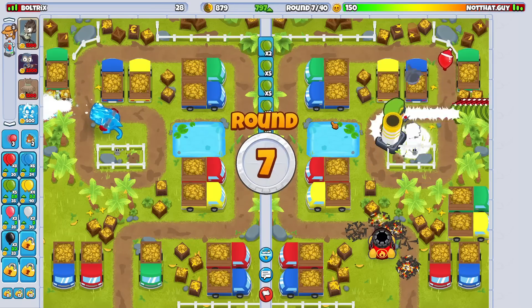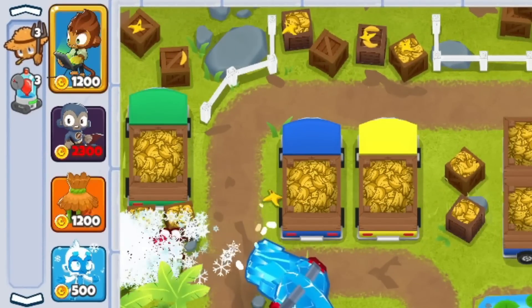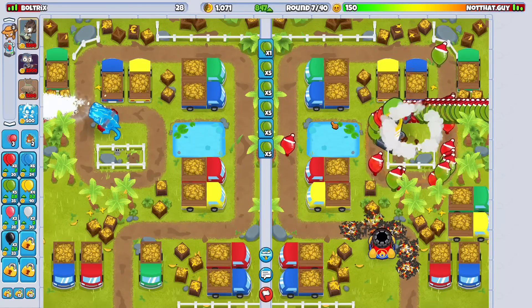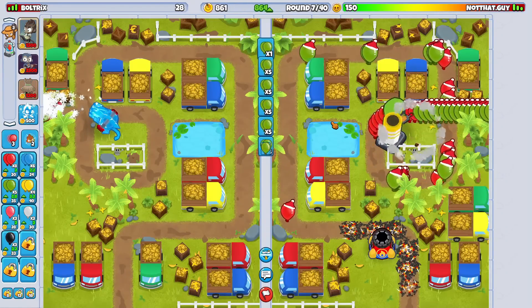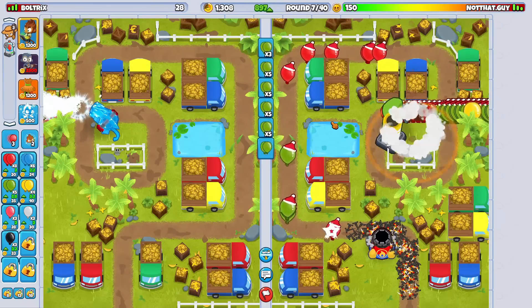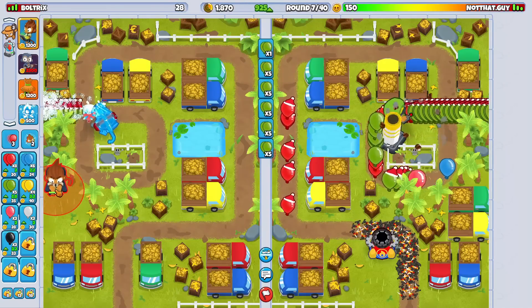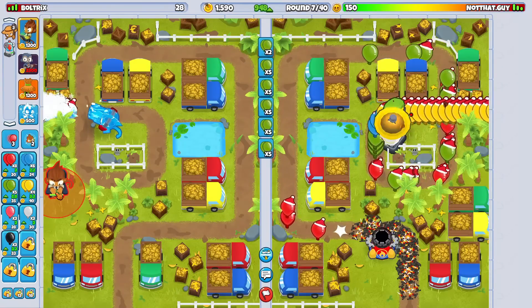This strategy that I'm currently using - take a look at it - it's Benjamin, Super Monkey, Village, Ice. We're using Benjamin so that we can regenerate our lives in case we do get that life advantage or be on par with the life advantage. We have the Super Monkey because we're trying to showcase the True Sun God, and it is the best late game tower in Play With Fire specifically, which is the game mode that we're currently playing in.